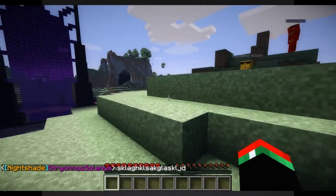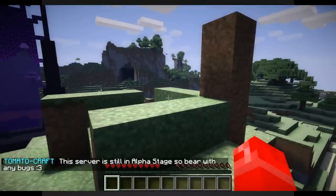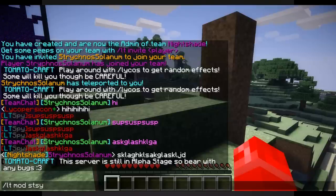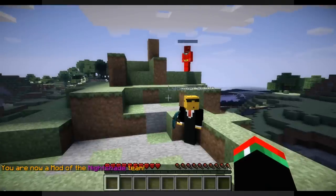Kill Tomato, as admin, wants to promote Strychnose to mod. So we do LT mod Strychnose — hit tab to autocomplete the name. Strychnose Solanum is a mod now. Going back to Strychnose: 'You are now a mod of Team Nightshade.' As a mod you can do some cool things.